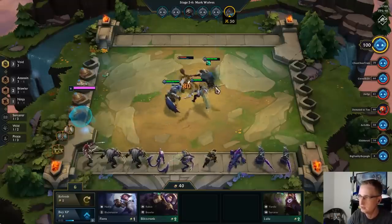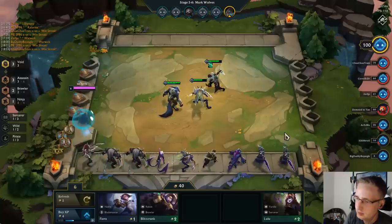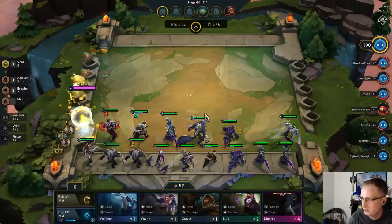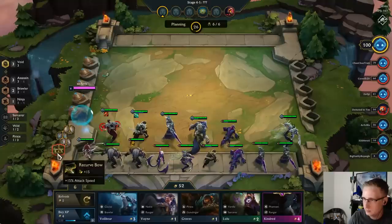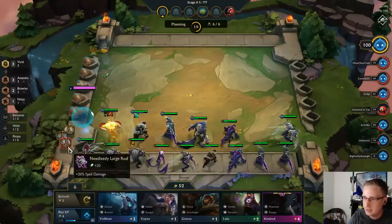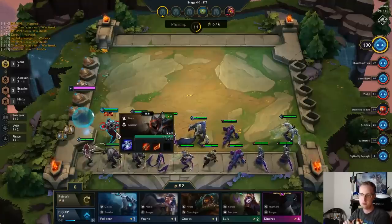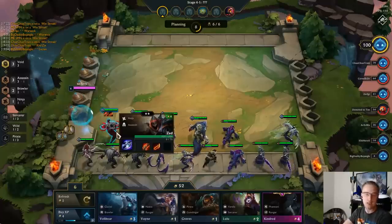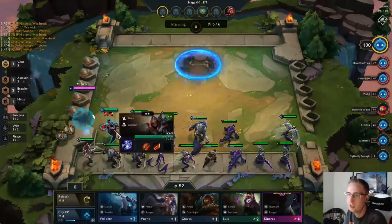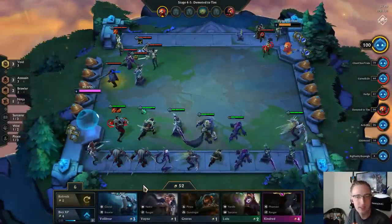We have a Phantom Dancer and a Rageblade — I think we put the Rageblade on Zed. Rageblade Zed is pretty decent especially with Rapid Fire since he's already getting so many auto-attacks off, and as a Ninja he gets bonus attack damage. Of the Ninja assassins, Zed is actually the weaker version — Akali is infinitely better because her cast damage on her ultimate is instant. If we get an Akali, we could swap out Zed and put items on Rengar instead.